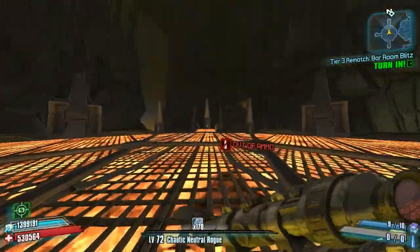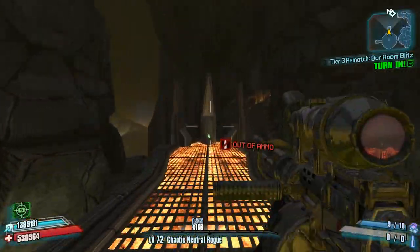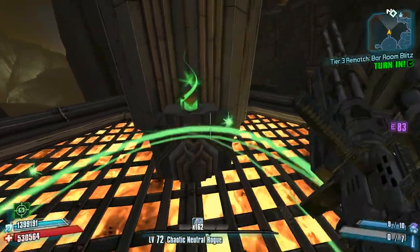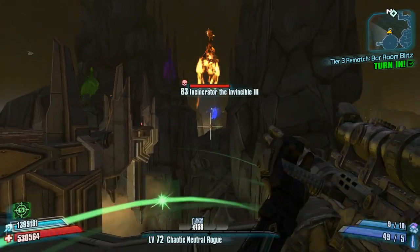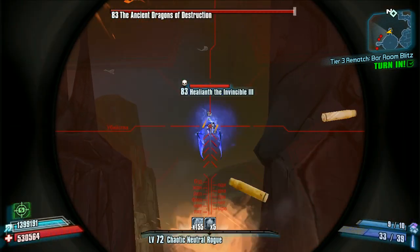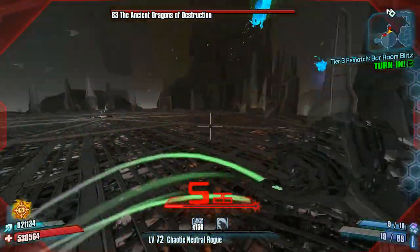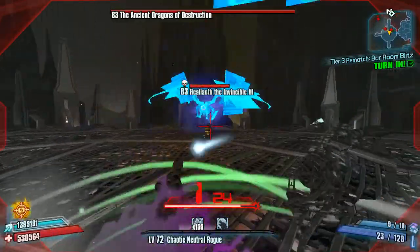What's up everybody, it's Man of Low Moral Fiber here, my name's Luke, and today I'm going to be attempting to take out the OP8 Ancient Dragons of Destruction using the Hawkeye. The Hawkeye is a Seraph sniper rifle made by Jakobs from the third DLC in Ultimate Vault Hunter Mode — it only drops from Veracidous. I went with one round of pre-stacking Critical Ascension and got a critical to maintain my stacks there against Helion.